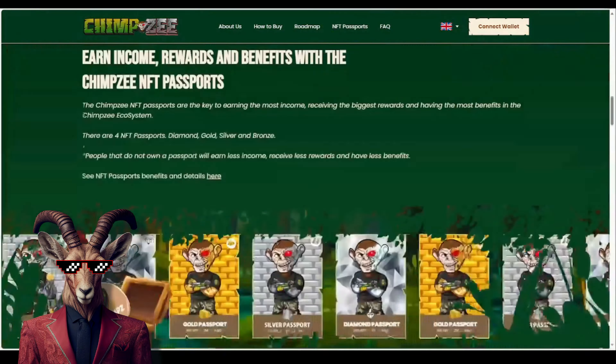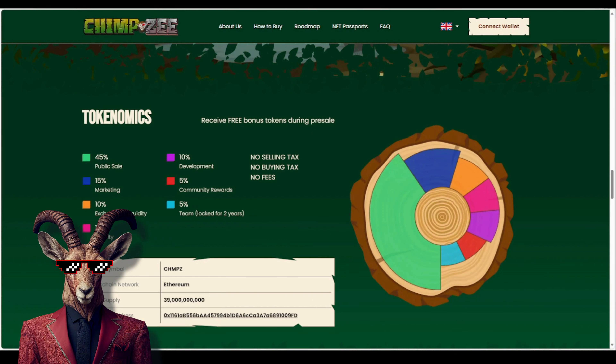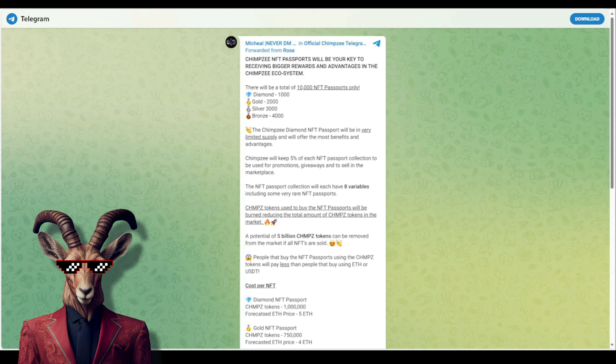If we scroll down, we have some important details — we're talking about the tokenomics. They do have a total supply under 40 billion tokens and a market cap of well under 100 million. Chimpzee will be the top crypto project in the green charity space. Chimpzee has already donated thousands to charity. Chimpzee NFT passports will be in very limited supply and give you a clear advantage over everyone else.